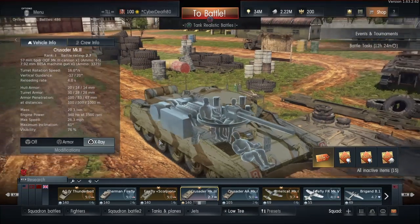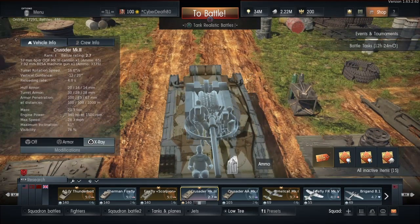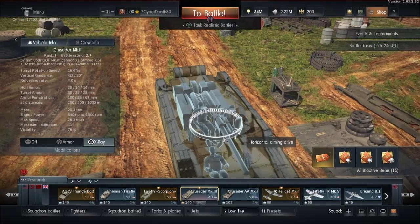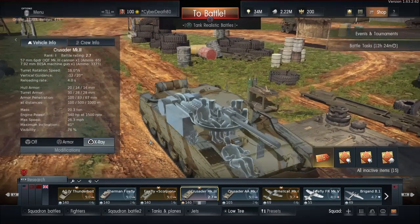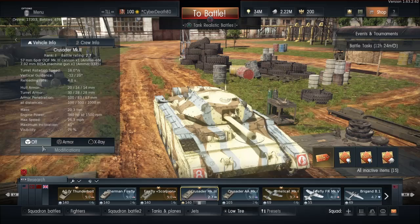Be prepared to have a bit of a grind to get this spaded because it can be a challenge. Inside the crew compartment you can see why — there are only three crew members and the ammunition is sat behind them all. So it's not going to go well if a Panzer Mark III or IV shoots them with an APCR round. You've got fuel tanks there, which are quite large, over the engine and the transmission.